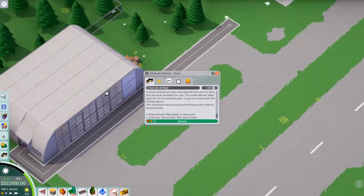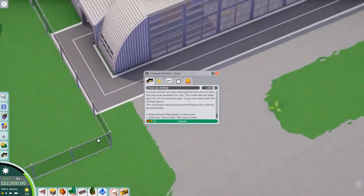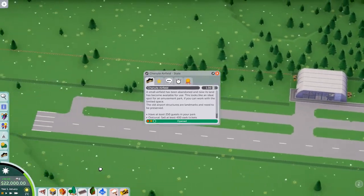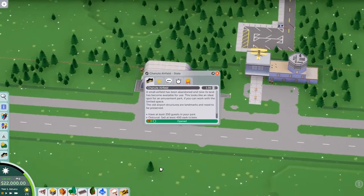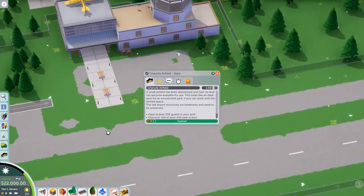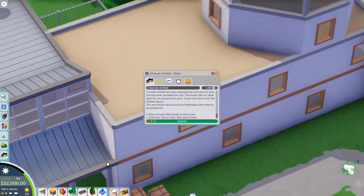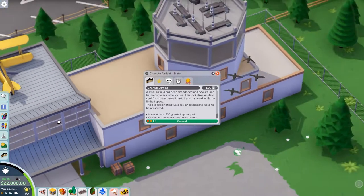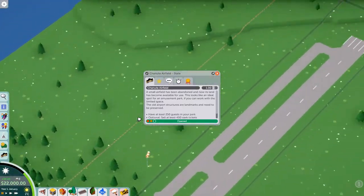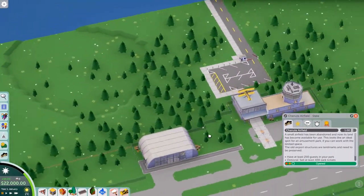It looks like I should have a staff sort of building in here for us already, which is handy. It's actually kind of cool how they did that. It isn't much in terms of aircraft structures, that's for sure. We don't have - we have a bit to work with here. I don't think we'll be touching any of that. Can you go inside of that? I don't remember. It's been a few months since I've played Parkitect, maybe not a few months, but it's been a little while.